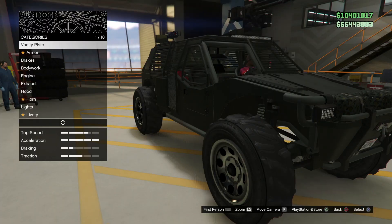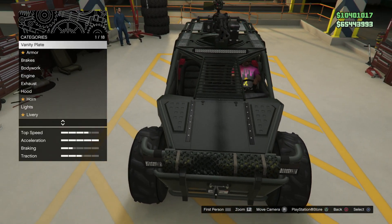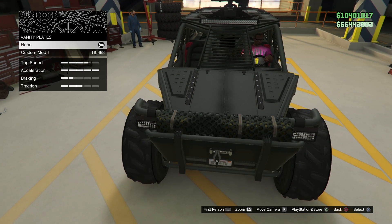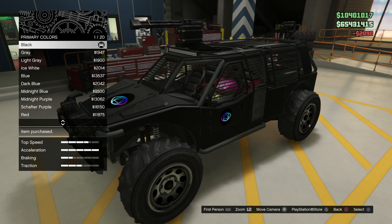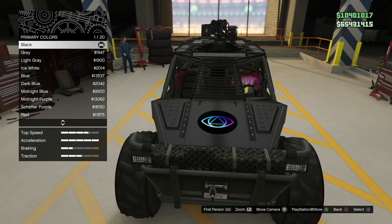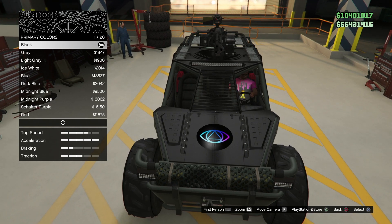There are also a few unique vehicles that have some interesting customization options if you bring them to the arena workshop instead of where they're normally customized. The first one is the Barrage, which was added in the Doomsday Heist. If you upgrade the Barrage in the vehicle workshop, there's a new upgrade category called Vanity Plate. Instead of modifying your license plate, it actually puts a Clifford logo on the hood and on the side door panels. Typically you only saw enemies have the Clifford logo, but now you can make your own Barrage have its own Clifford styling with colors like black and purple. It's sort of a secret customization option for the Barrage, and we'll be talking about another vehicle that gets secret customization a little bit later.